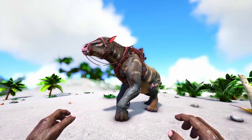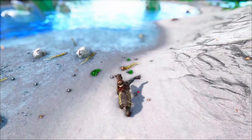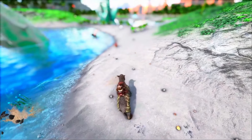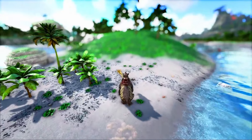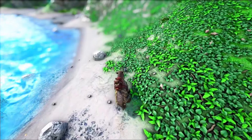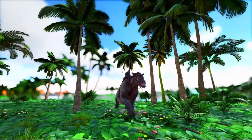At number 10 we have the Chalicotherium, and in my opinion this creature really has to make this list. When you look at it, its tame method, how useful it is, and how much more useful it could be with a TLC — it really makes me feel this creature is in dire need of one. Maybe a slight change in the tame method would be sufficient. Maybe don't make it just a normal knockout tame but have some kind of different feeding material for a passive tame to make it more accessible.